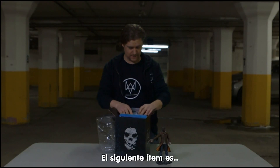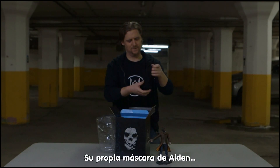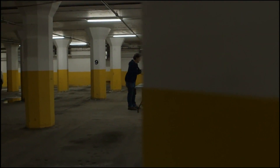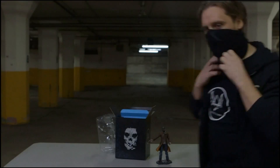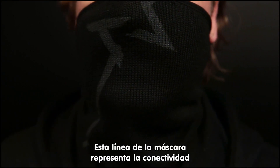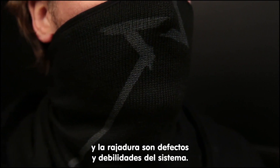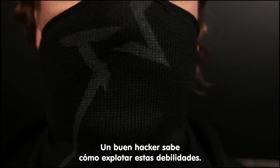Next item is — this is cool. This is your very own Aiden mask for you to wear. Aiden's mask is a perfect replica. The symbol on it is a line that symbolizes connectivity, and the clipping represents the flaws and weaknesses in the system. Now a good hacker knows how to exploit these weaknesses.